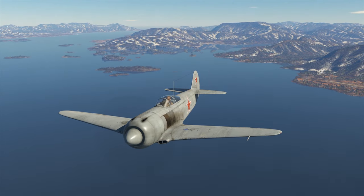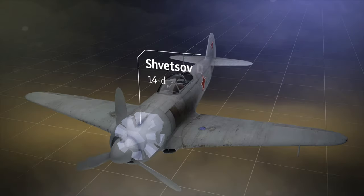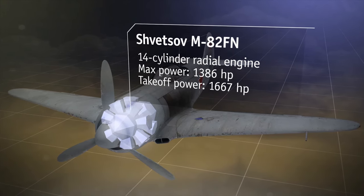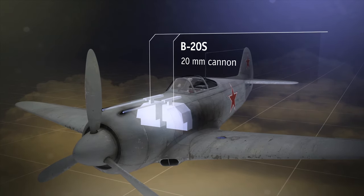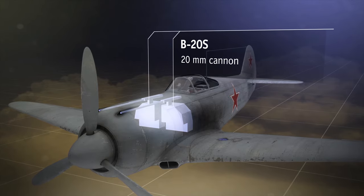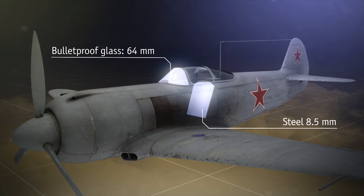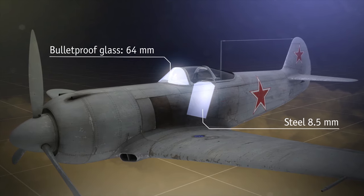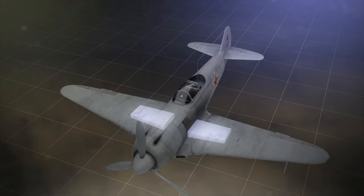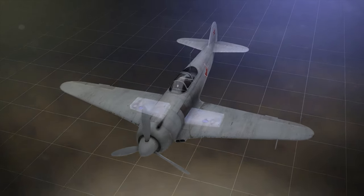Let's take a closer look. The machine has a two-spar straight wing. The nose part of the fuselage stores the aforementioned radial engine. Next to it there is the offensive armament — a couple of 20 mm B-20S cannons. The rear part of the pilot's cabin is protected by an 8 mm steel plate and 64 mm bulletproof glass. Finally, inside the wings we can find a couple of self-sealing fuel tanks.